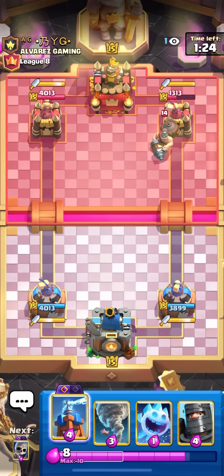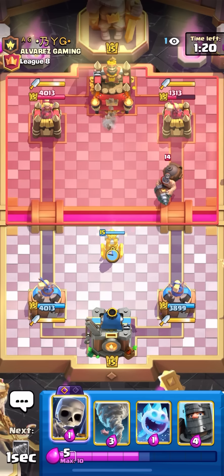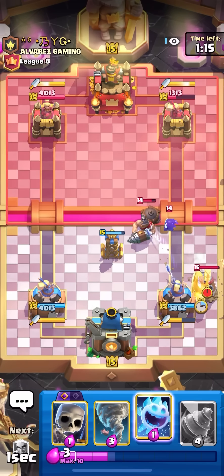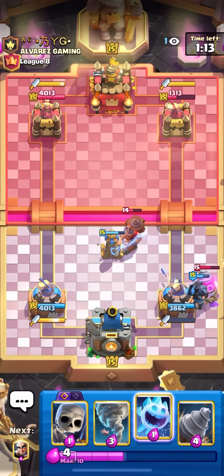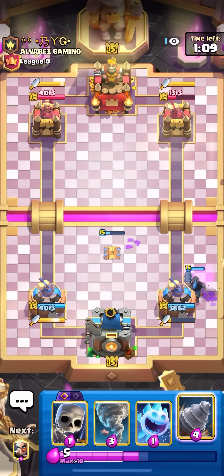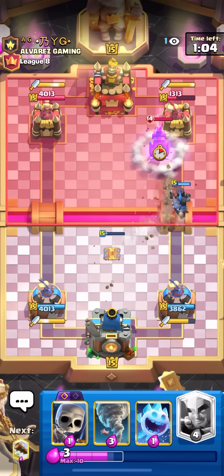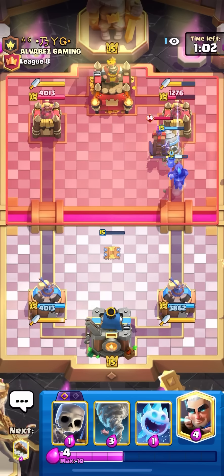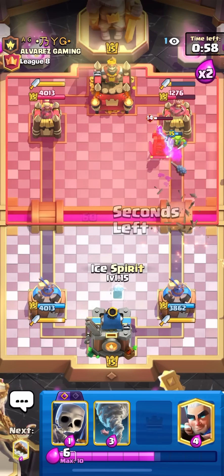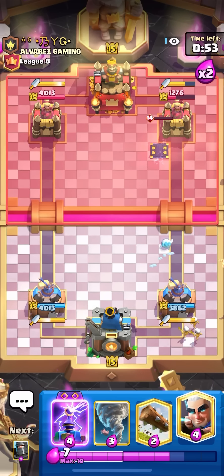To defend, all I have to do is drop a dark prince, which is so nice. He has to go for demolisher log or demolisher skeletons ice spirit, but all I have to do is drop a dark prince and it's full countered. Now going for a goblin drill on the tower — counter push every time you have stuff coming down the lane. In goblin drill mirrors you want to be super aggressive and get a lot of damage, so it's always better to pressure a lot.